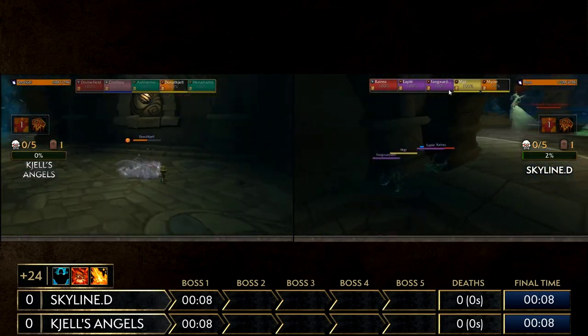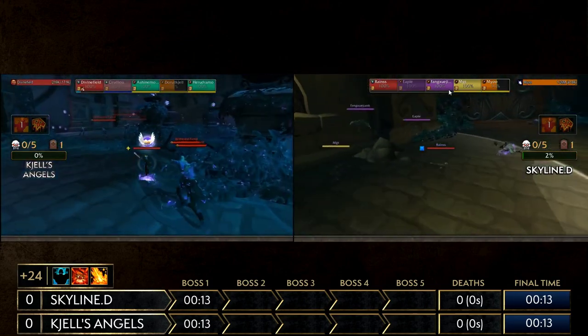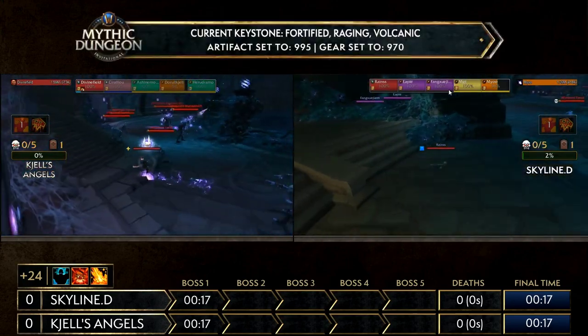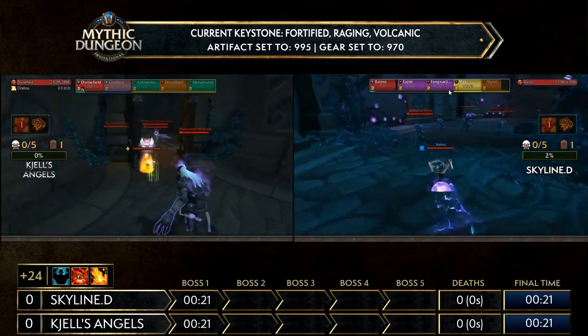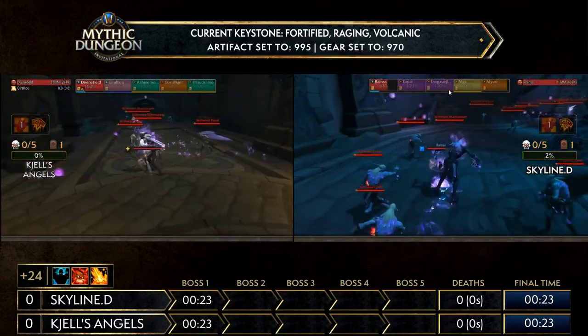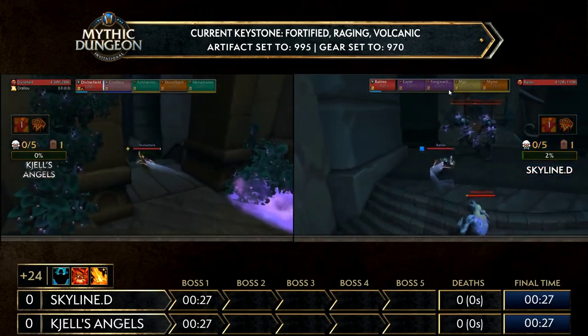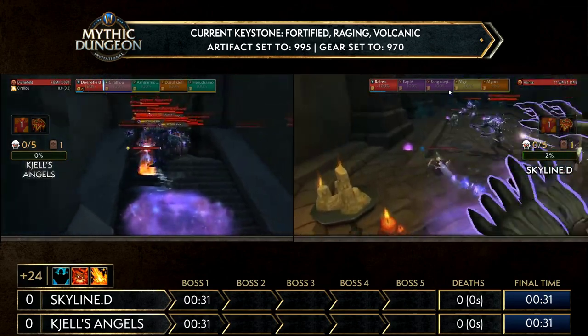Am I seeing four DPS? I said more standard — I just assumed that the Druid was healing. From what we see, we have a nice four DPS build coming out from Skyline D going into the DPS spec. I am a little bit shook on the side of Shell's Angels going with the double Windwalker and of course the Boomkin still going out there.